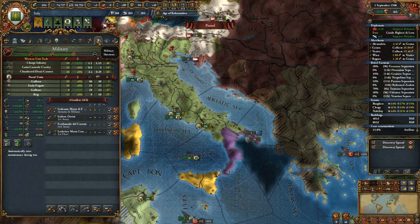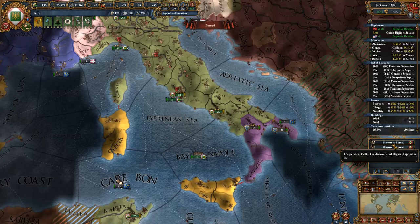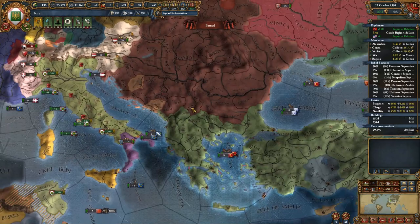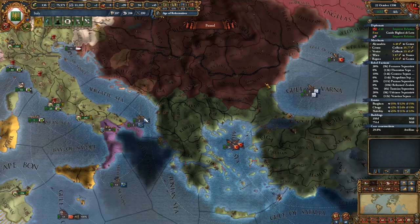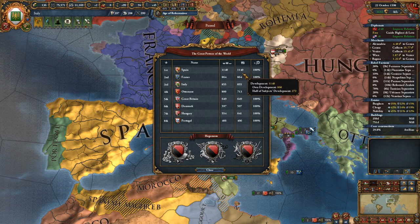Very, very quick conflict there. We're back in peace - let's mothball all forts. Not looking at any rebellions likely to happen anytime soon. I was very interested to see what happened in the war between the Hungarians and Ottomans, and the Hungarians gained a bunch of territory, so they are significantly more powerful. Looking at the great power breakdown, we are still in third place under France and Spain, who have considerably more development.